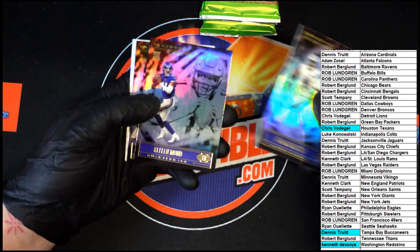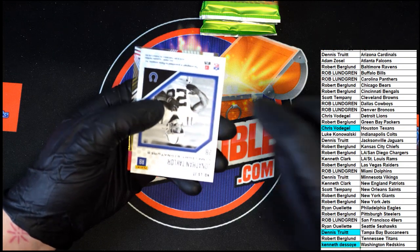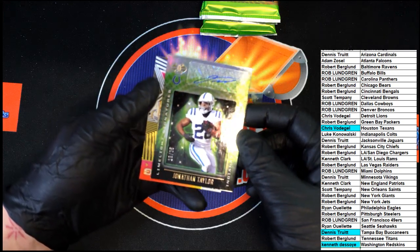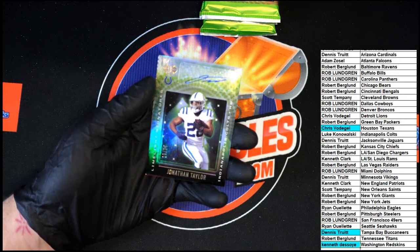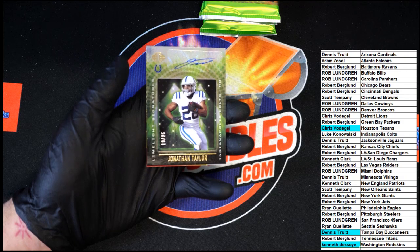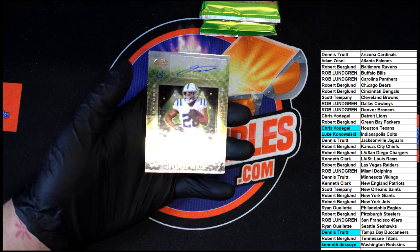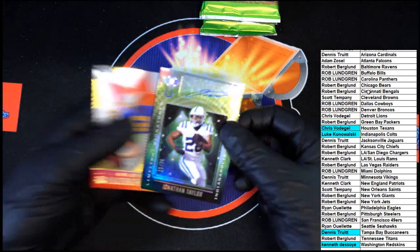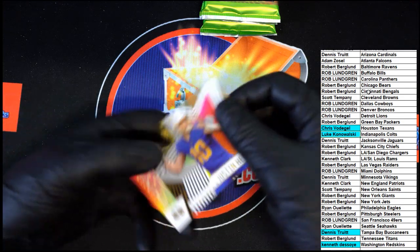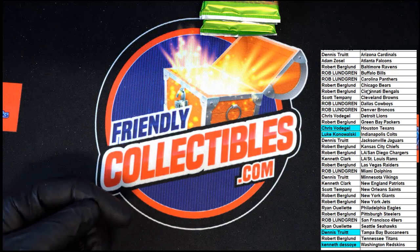Next pack. We got Dak, Kellen, Sanders, and Jonathan Taylor for the Colts. I like that — 15 of 25, 15 of 25 — that is the Limelight Signature, and that is going to the Colts. Luke K at the Colts, it's coming to you. Very nice, very very nice. And up behind that, Justin Herbert for the Chargers.